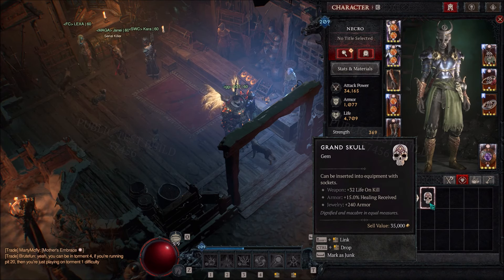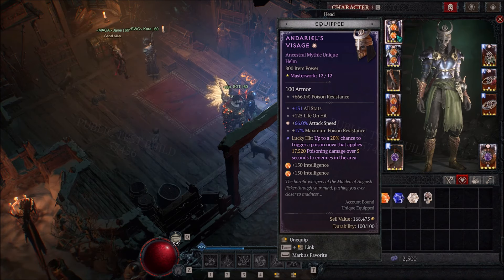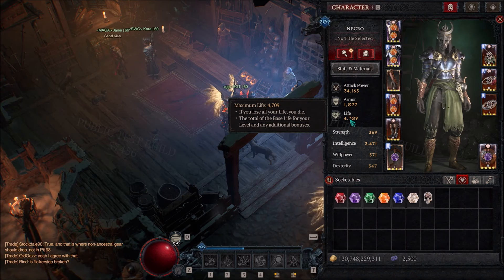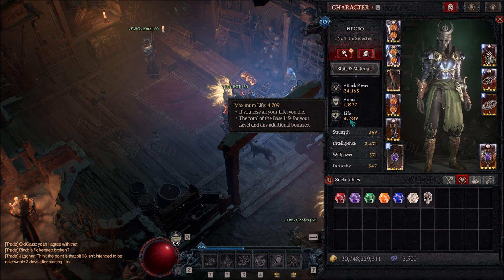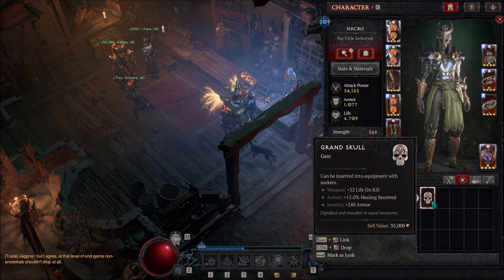Finally, we have the Grand Skull, which gives 32 life on kill. I'd actually like to see that changed to life on hit — most builds don't care about life on kill, and life on hit is substantially better, especially when using something like Andorial's Visage that has life on hit. Keep in mind that health was significantly nerfed going into Season 6. The days of seeing 100,000 HP or even 20,000 HP are over. On PTR the highest I've gotten was a little over 8,000 health. The 32 life on kill — I'd like to see it change to life on hit. In armor it's 15% healing received, and in jewelry it's 240 armor.